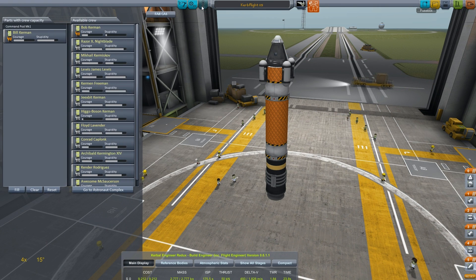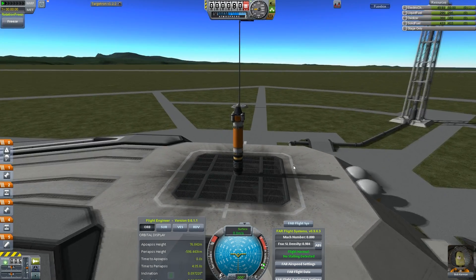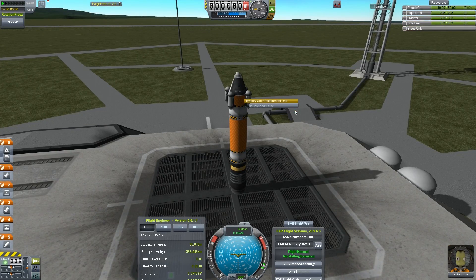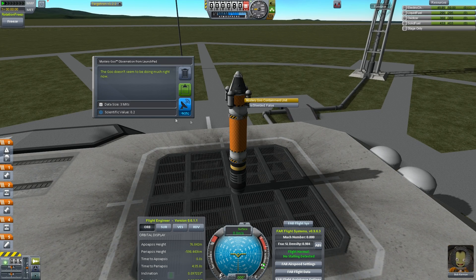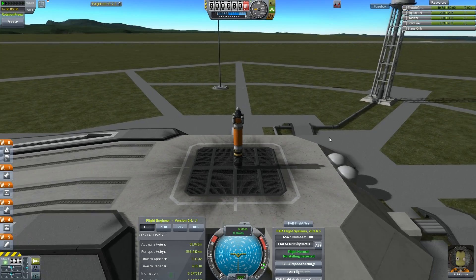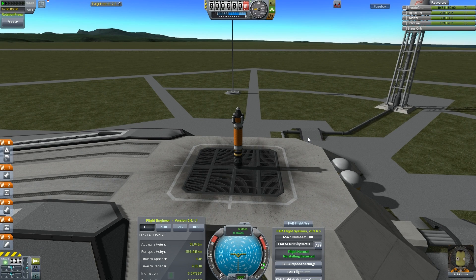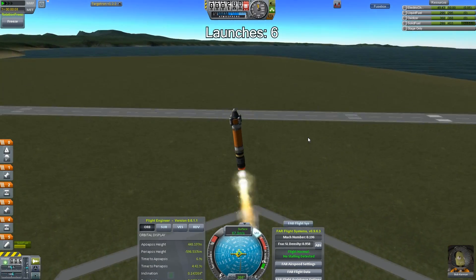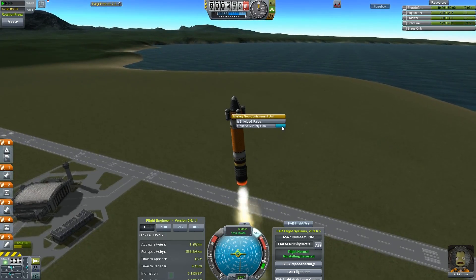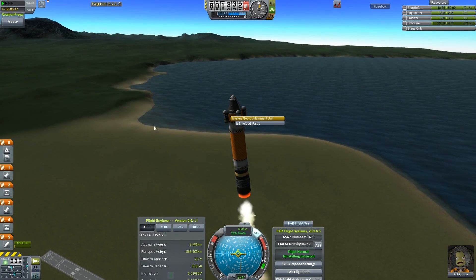We actually want Bob for this one. Resources — it could be considered kind of grindy. Let's try going west, get over towards those mountains. Lock it like that — let's do a goo report right now. While flying at Kerbin, scientific value 2.3. Let's keep that data.